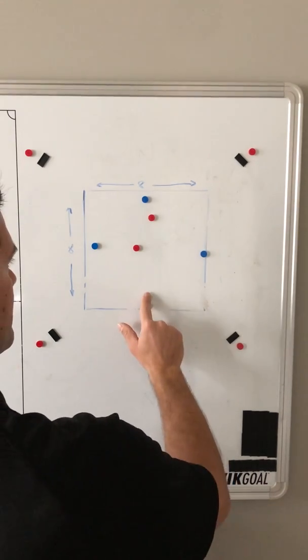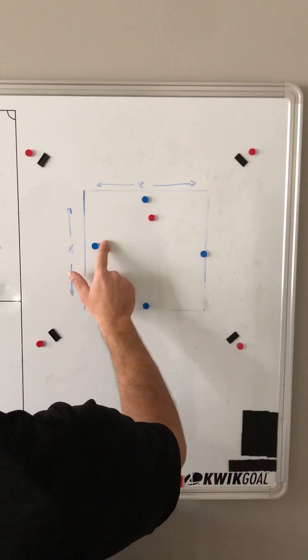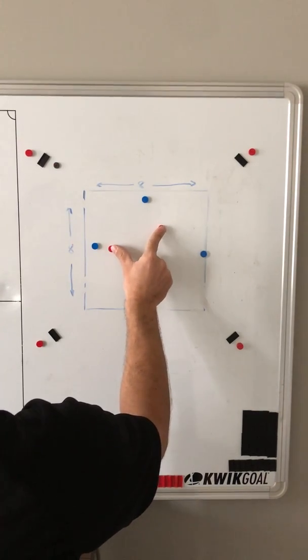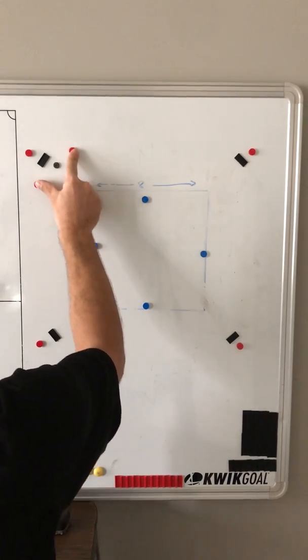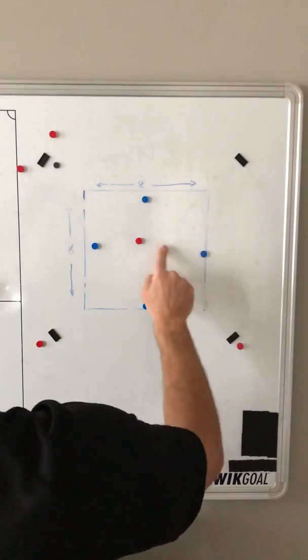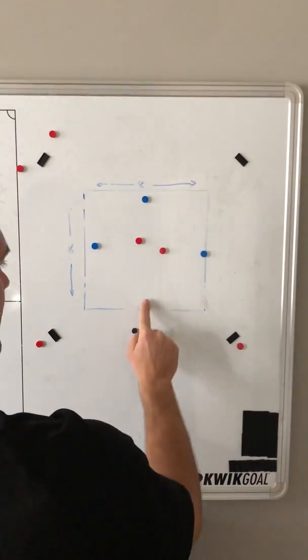So again, if we are to win it — intercept, play forward — both defenders have to be prepared to run past, and then two new ones would come in to start a new activity.